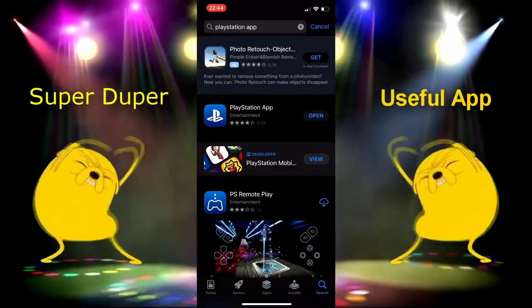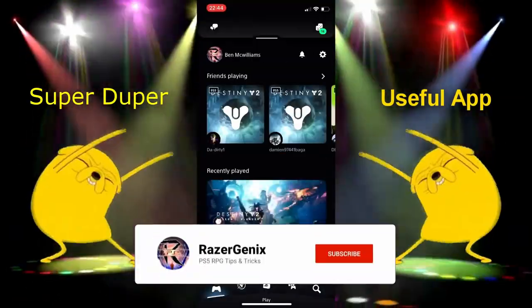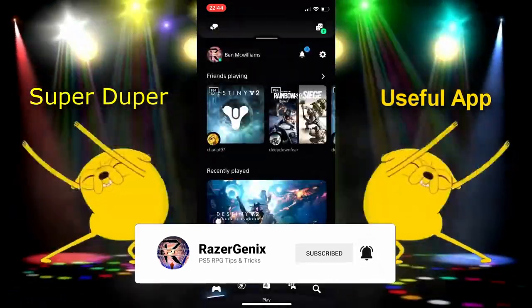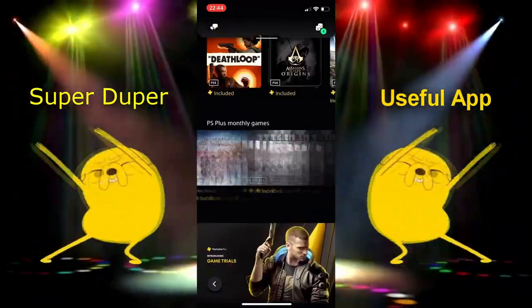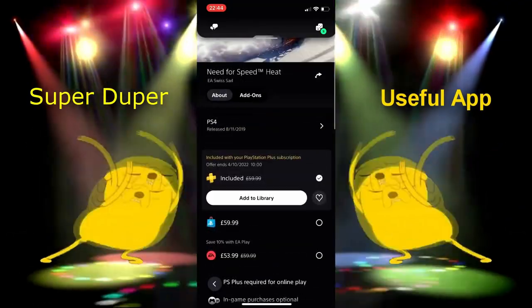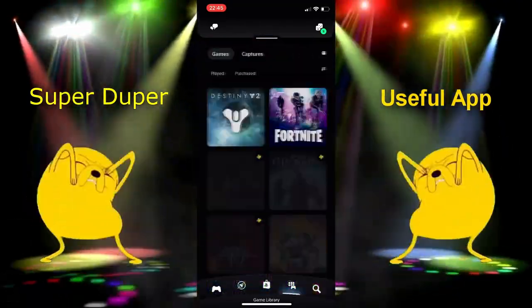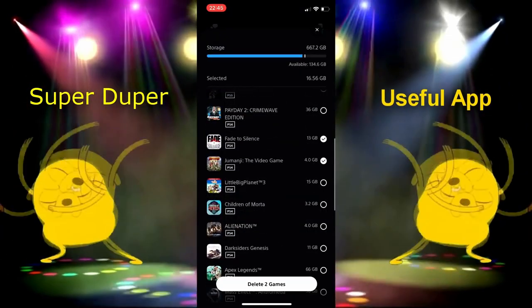Number 33: The PS App. The PS app is an incredibly underrated tool that you can use to enhance your play and save time. You can download the app from the App Store or the Google Play Store. You can message your friends, talk to them with party chat, delete games on your PlayStation, and set games to download while you're at work or school so they'll be ready, including lengthy updates, with no waiting around.